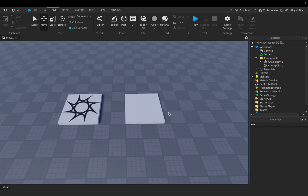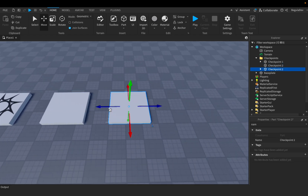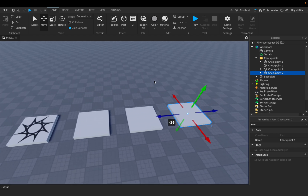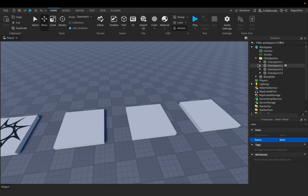We have to repeat this for as many checkpoints as we'd like to have in the game, so let's duplicate it two more times. Now we have four checkpoints, but let's not forget to change the names of them: Checkpoint 3 and Checkpoint 4. Now we are done with this part — let's close the folder and close the Workspace.